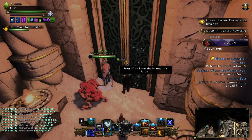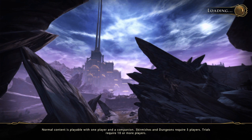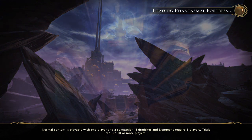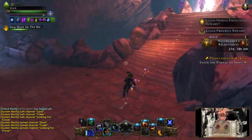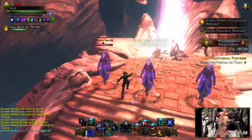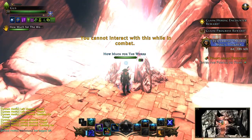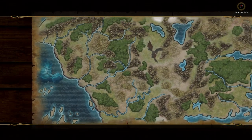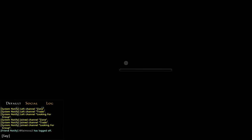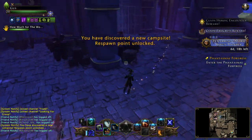Let me show you how fast this is. I'm in Dread Ring, in one of the three — it's the Phantasmal Fortress. Let me show you how fast this thing can go. Of course I have Zuna — oh, I'm going too fast! And you have to hold it to skip now, that's a great nerf.